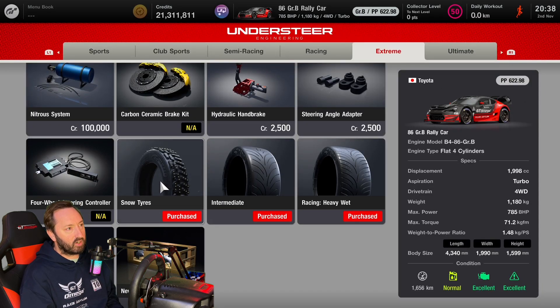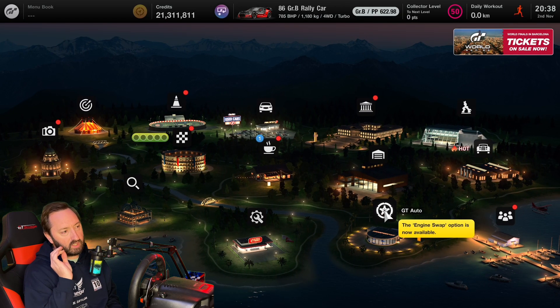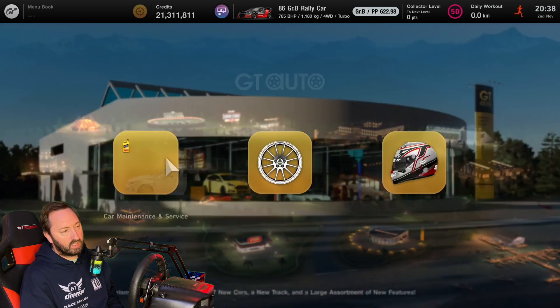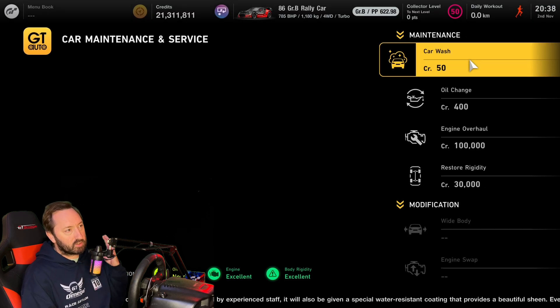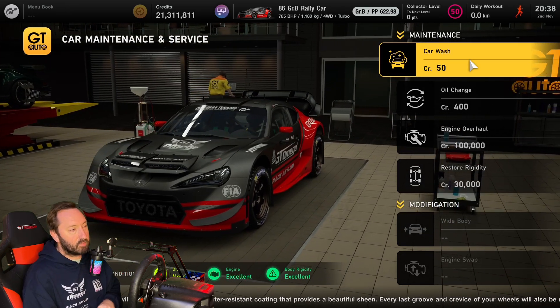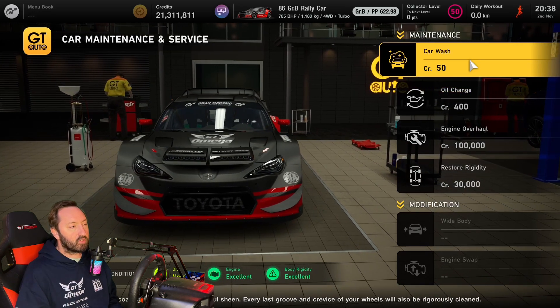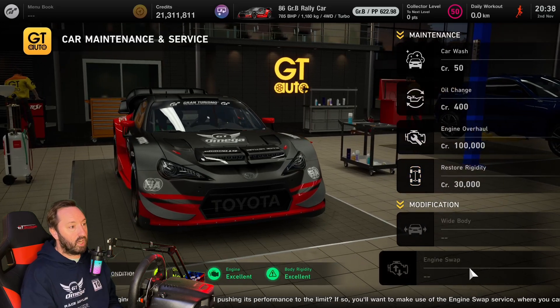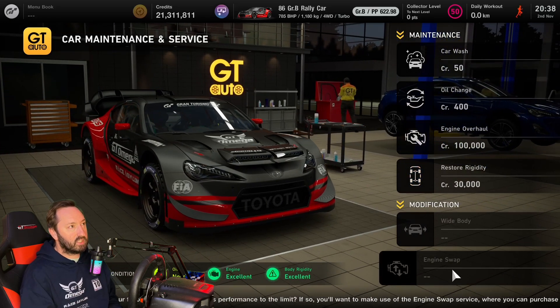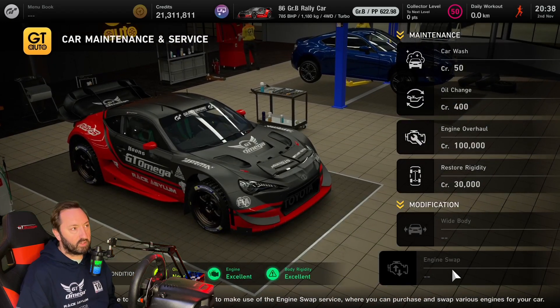One of my favorite cars in the game, the GR86 rally cross car. Heading over to GT Auto - the engine swap option is now available. That's always been available for quite a while, maybe just reminding people how to do engine swaps in Gran Turismo 7. Check out my links in the description because I've got you covered for every single engine swap. You need to be collector level 50 to access it.